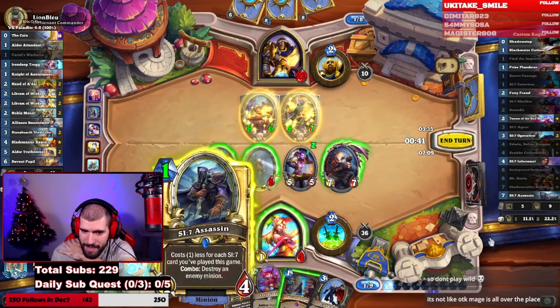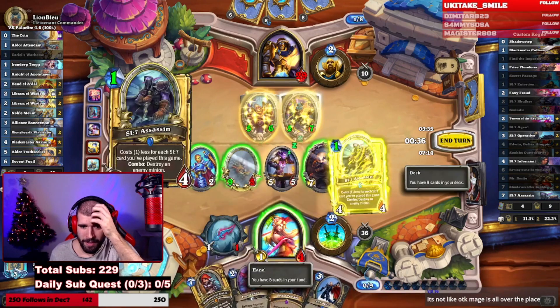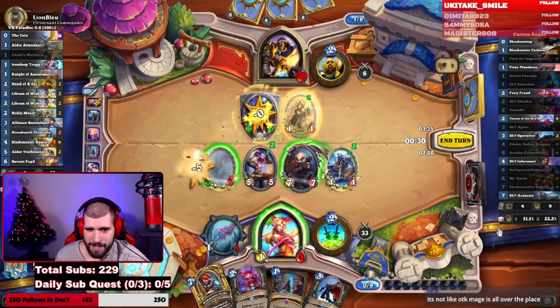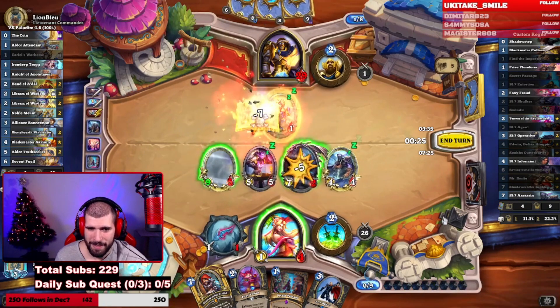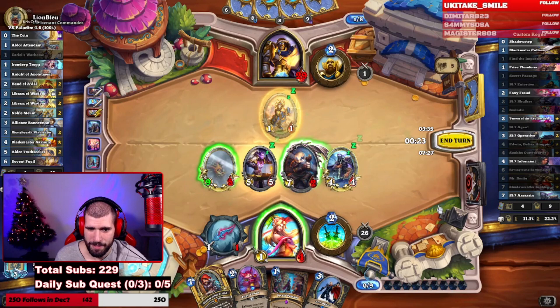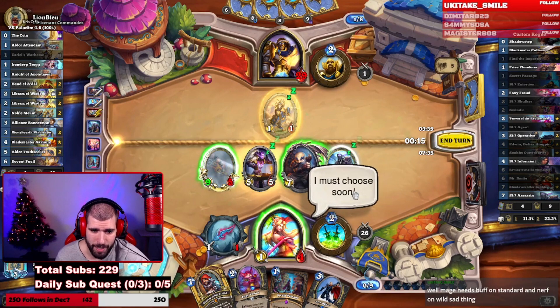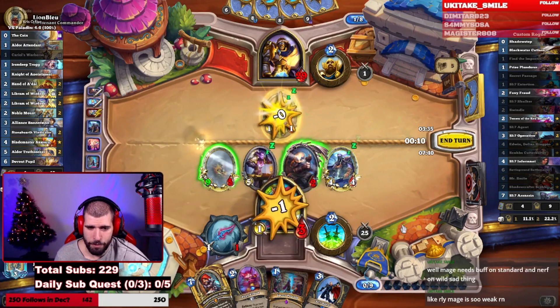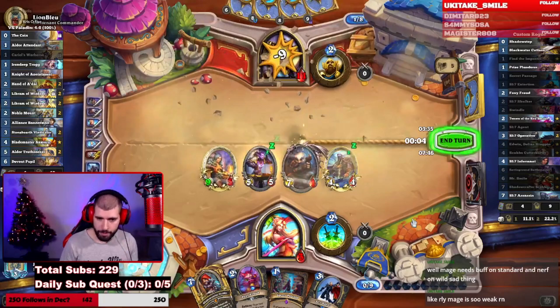Assassin the 5/7. Three-two pokes the other divine shields. Seven-seven trades twice. Wait — that's three off lethal. He has a lot of buffs, so your face trades once, seven-two trades, and the rest goes face twice. Would have been better if we found the Shadow Step but no such luck.